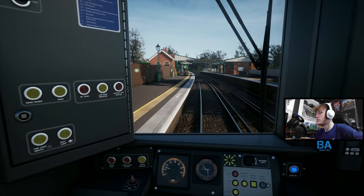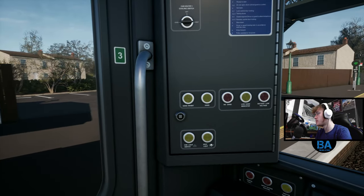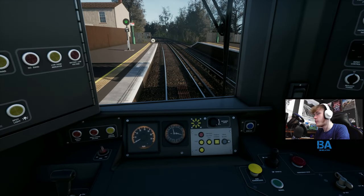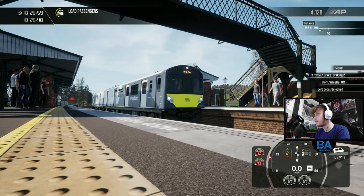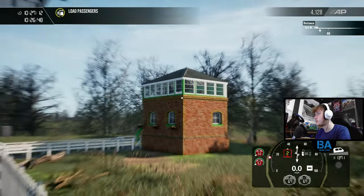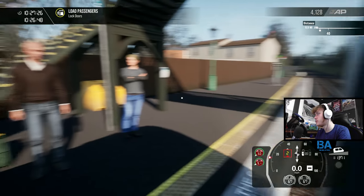This is Brading station — just a lovely little village station. Think about working on this line though: there's not really much variety. If you're a guard or a driver on this route it's just going to be the same eight miles every single day. Oh, that's the wrong side to come out. I think the mastery rewards get you the old 483 sitting on the platform, but I haven't got that yet. You can go in the signal box as well, which is a nice little addition.